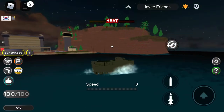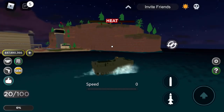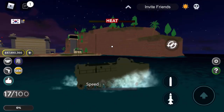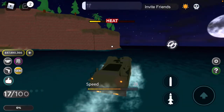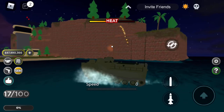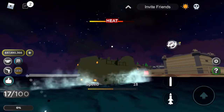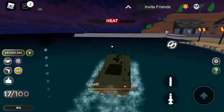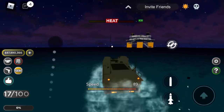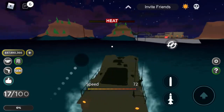It has a two-in-one cannon for starters — a machine gun and heavy shells. You just press the little rocket sign and there's a heat meter above it, which is pretty much a cooldown. The maximum speed on water is almost 90, which is very fast and very cool.